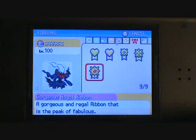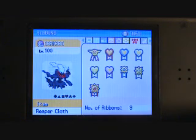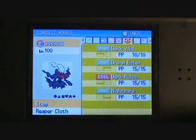It's blue — 'Giratina' or something like that, I don't know how to pronounce it. And it knows Dark Void, Dream Eater, Dark Pulse, and Nightmare.